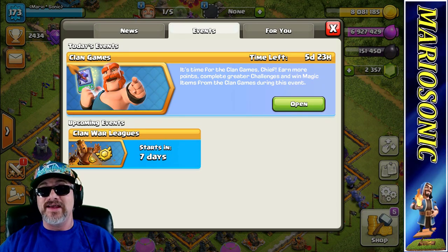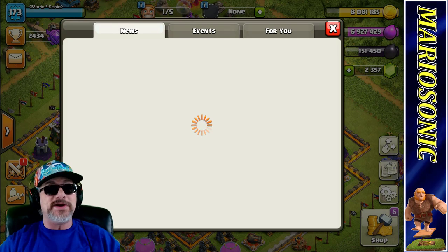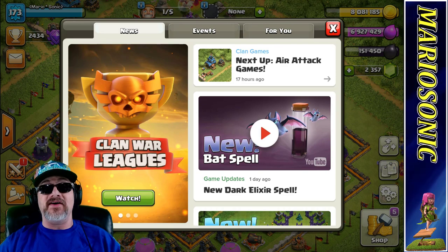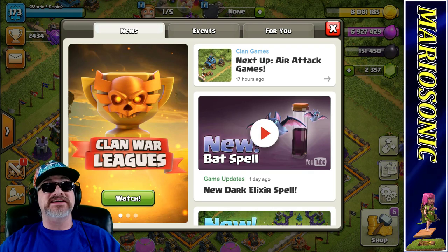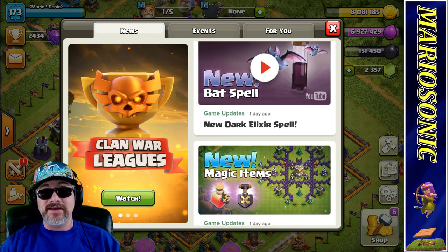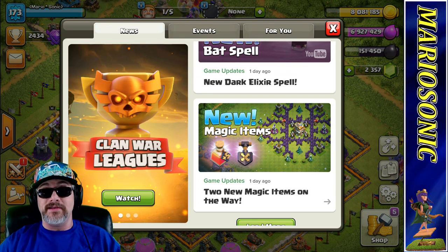Clan games are going on here — five days and 23 hours. And in seven days we've got the Clan War Leagues. Also under the news tab — new bat spell coming to Clash of Clans. I saw some stuff on that. Beaker's Lab, Galadon Gaming, a whole bunch of the big YouTubers already covered this, but it is awesome. It does look like a good spell and I cannot wait until it comes. We also got the new magic item, which is pretty cool. And you can move your obstacles now.